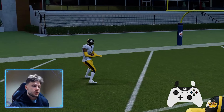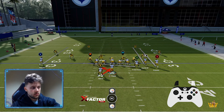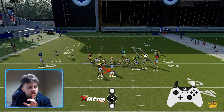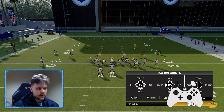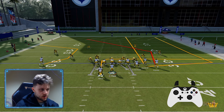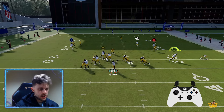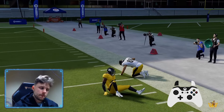Another setup is if you're on the left hash — if you don't know what that means, the little marks you see right next to Najee Harris' left foot. Those little hash marks: if you're on the left side of the field and you have the bunch on the right side, meaning the wide side of the field, I like to keep the setup like this. Don't even drag — just get a quick check down to him, get a quick and easy five yards like that. Very simple.